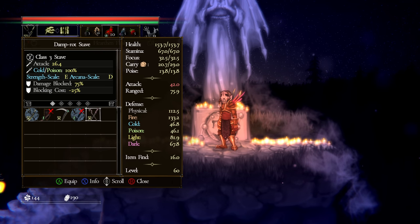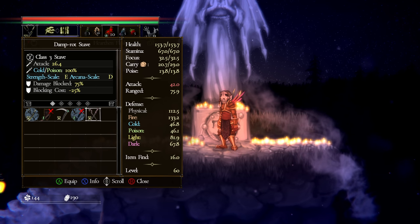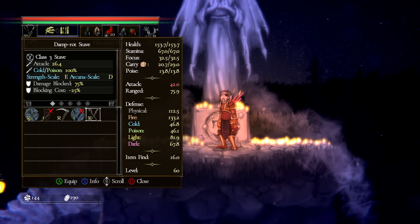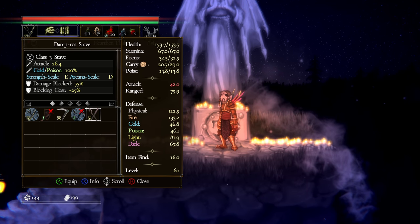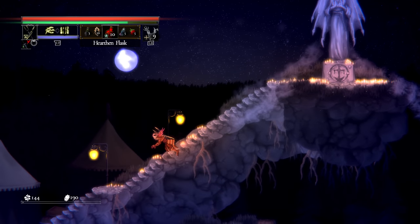Luck also has the added benefit of increasing item find. So after you've fleshed out your whole build, if you're looking for better drops, luck is a decent stat to invest in. Now let's talk about equipment weight — similar to Dark Souls, we have four separate rolling thresholds.